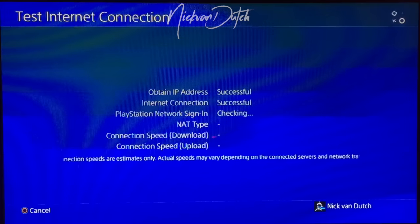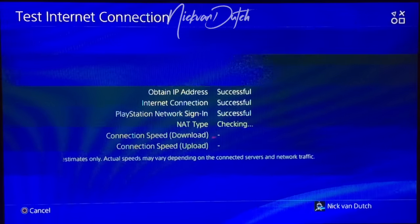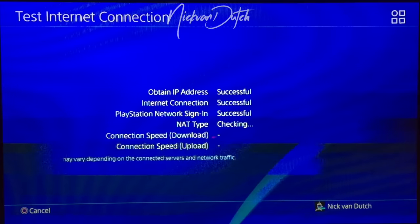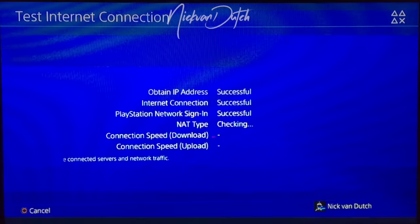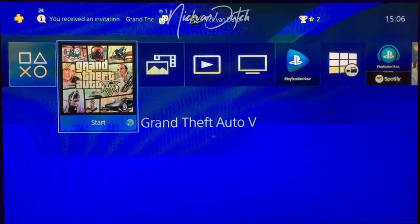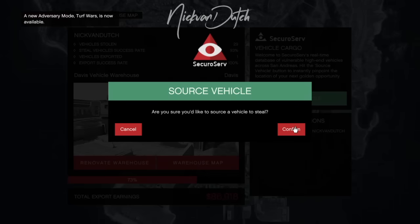When setting your MTU settings to 800, it tricks GTA into thinking you are on a slow connection, so it will put you in a public session by yourself. I have also done this with 600 and 700 — it gives you an even bigger chance that nobody can join you. With 800, sometimes it will happen here and there, but most of the time you will remain solo. However, 800 gives you the best chances because it will also reduce the loading time.